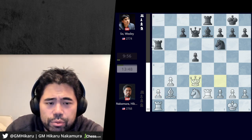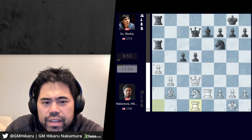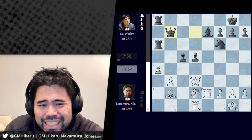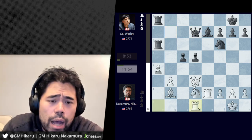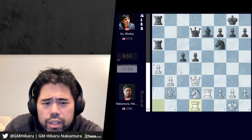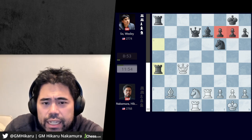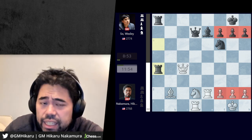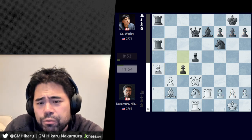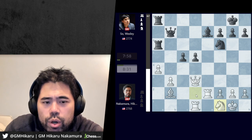I play queen to d3 attacking the rook, he goes rook a8, I play a4, c5, and now I play rook d1. Wesley finds an excellent move with queen b7. I was starting to feel somewhat optimistic because black is trying to play c4 and swap pawns — black would love to get a position where all the queenside pawns are gone and we only have kingside pawns, making the game very equal and probably ending in a draw shortly thereafter.